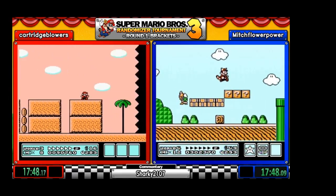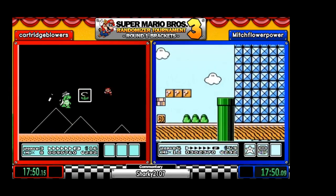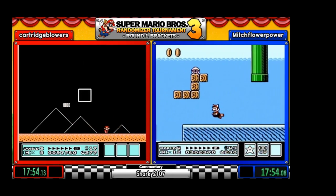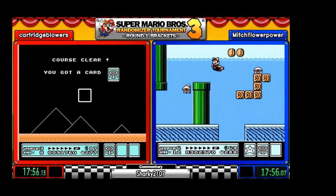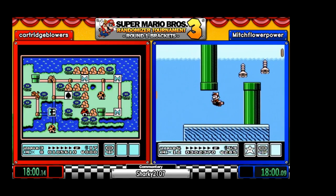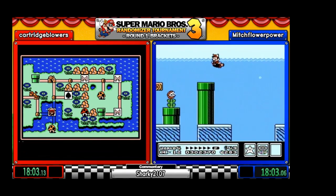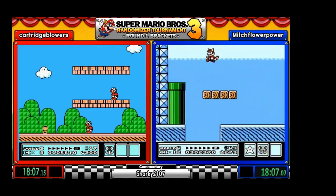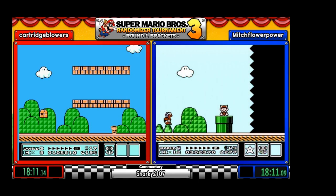Oh, that Cinobrio — they're evil at times. And Mitch is on a beta level. Hi, Big Bertha — she's just swimming around doing nothing special.